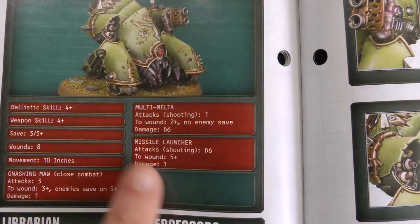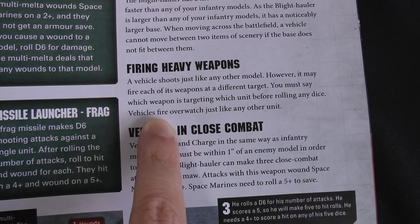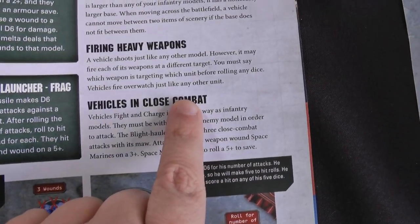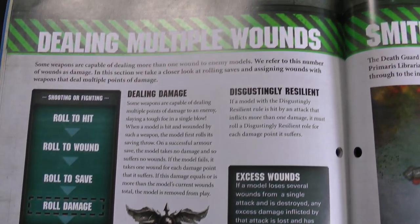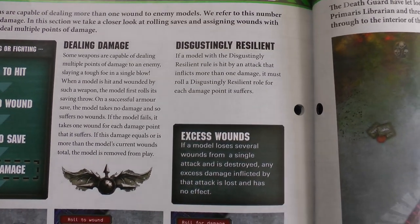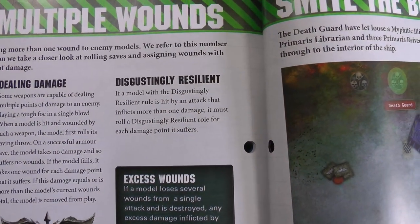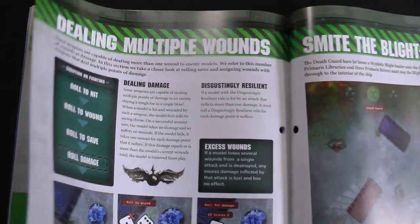The Blight Hauler has some pretty powerful weapons with its multi-melter and frag missile launcher, and also has its bitey morph and melee attacks. Vehicles work pretty similarly to infantry — they move and advance the same way. One slight difference is that if they have multiple weapons, they can split their fire between multiple units however they want, but you must declare all targets before shooting. In close combat, it's basically the same as infantry. Excess damage doesn't carry over — so if an Intercessor takes three wounds and only has two, the extra wound doesn't carry over to other Intercessors. With things like Smite, you roll Disgustingly Resilient for each point of damage taken.